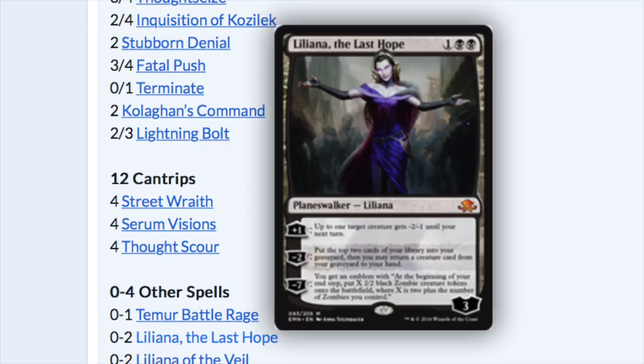Eldritch Moon Fat Packs are unique because they contain Liliana — it also has Emrakul, which would be unfortunate to pull — but in terms of casual appeal, those fat pack boxes are really in high demand especially for Eldritch Moon. I've never seen so many people want them or hold on to them, or such a high price for a standard fat pack box. As a side note — Lily is a very good card. Eldritch Moon Fat Packs are always on discount; I think Dave & Adam's has it for $25, and Shadows over Innistrad for $25 as well.